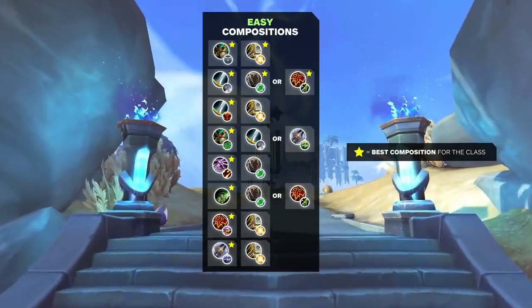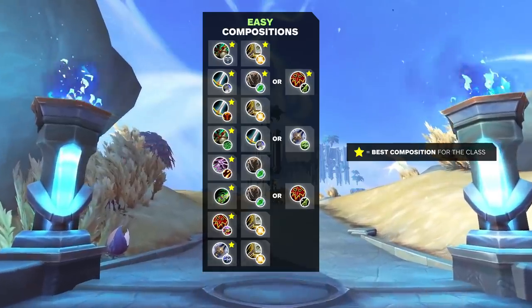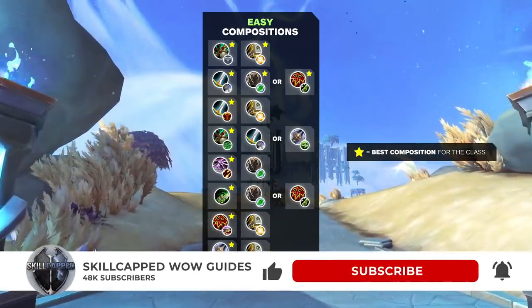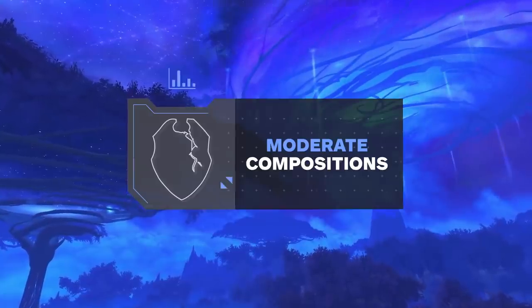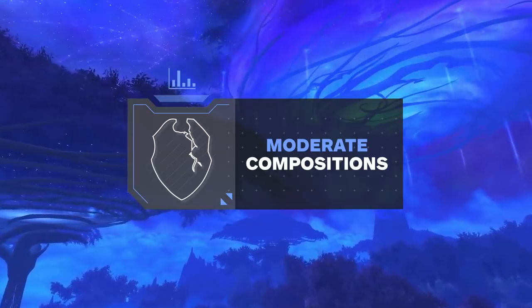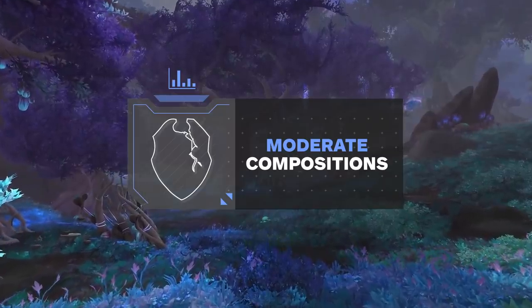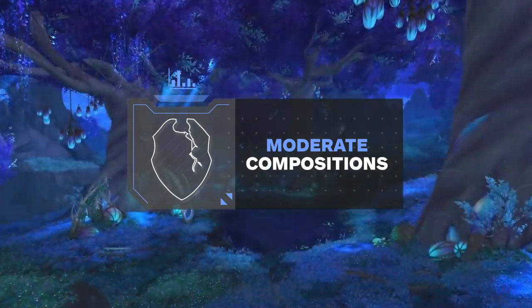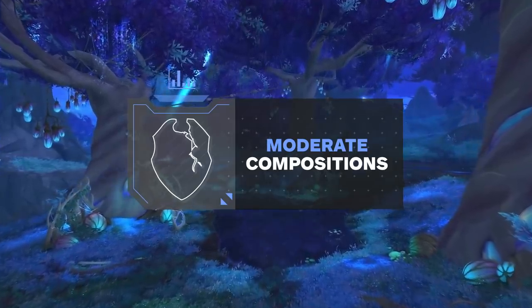That rounds off our easy tier — we've put a star next to compositions we believe are the strongest for that class. Moving on to our medium tier: these compositions require a little more work to play at a higher level. This could mean securing or chaining crowd control, playing around burst windows, or just generally requiring more coordination between you and your healer the higher you go.